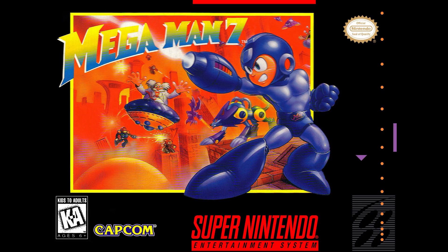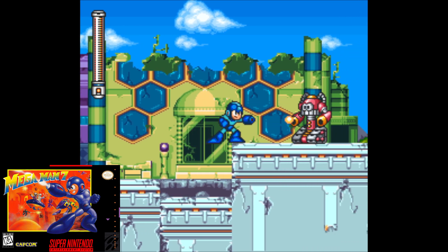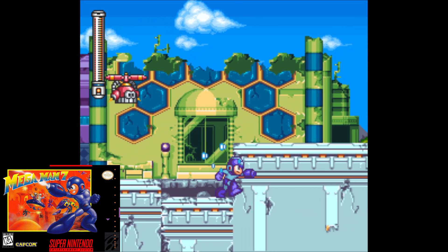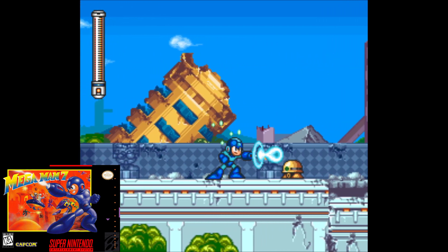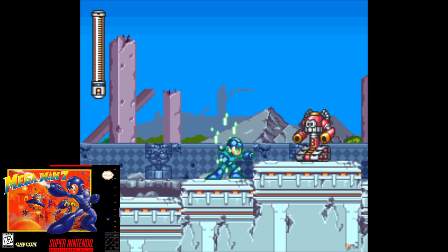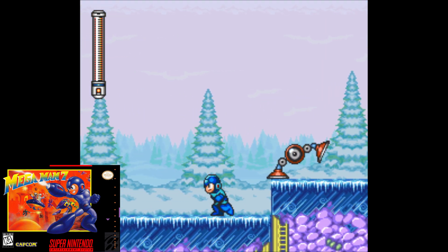Number 6 is Mega Man 7, released in 1995 for the Super Nintendo. 7 was the series' debut on the SNES, bringing 16-bit graphics and sound to the classic formula. The game features some nice visuals, an engaging story, and the introduction of the character Bass. With new mechanics like the super adapter and the ability to purchase items, its balanced difficulty and polished gameplay made it a memorable entry. You can emulate this game using SNES9X or Retroarch.